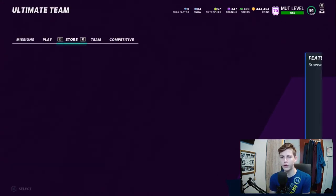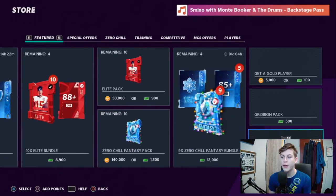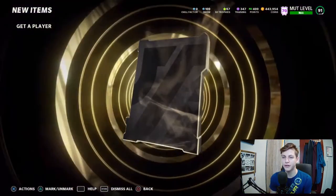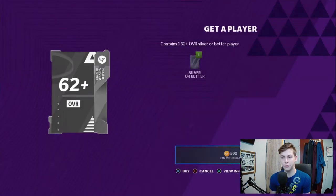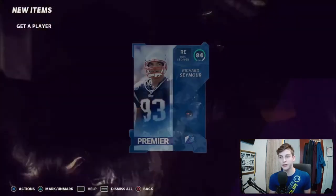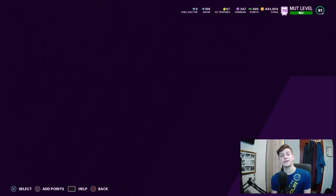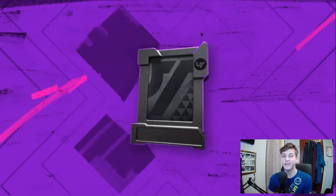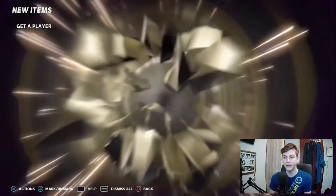Now let's get into the method. For this, you need at least 10,000 coins — the more the better, but you can do it with 10,000. You want to open about 20 'get a player' packs — sometimes I go for 40. Let's say we started with 10,000 coins and buy 20 of these packs. I'll open five right here so you can see — we're going to pull a lot of golds, which is nice because a lot of these golds are very high-priced. Even if you pull the worst one, a silver, you can still sell it on the auction house with no loss. You have the chance at pulling something like this — an 84 overall Richard Seymour.